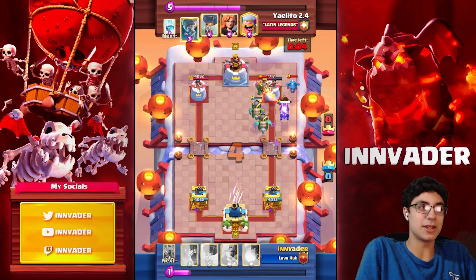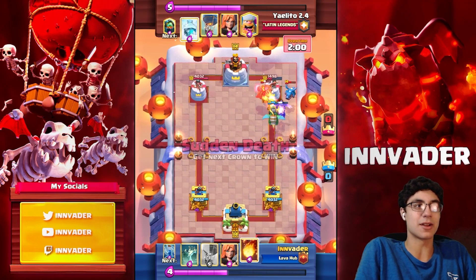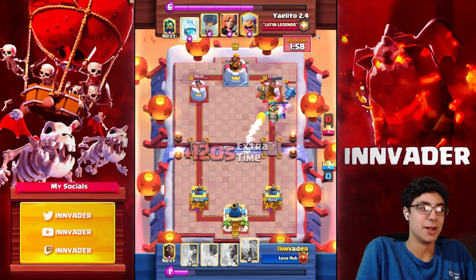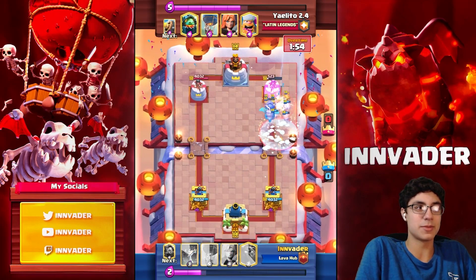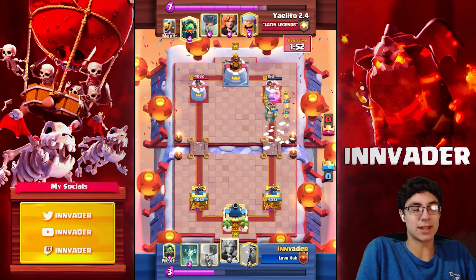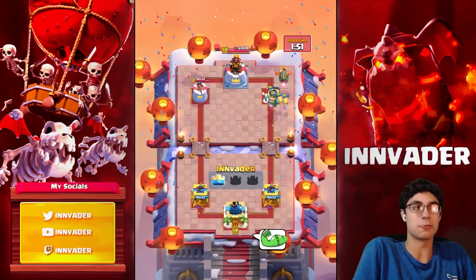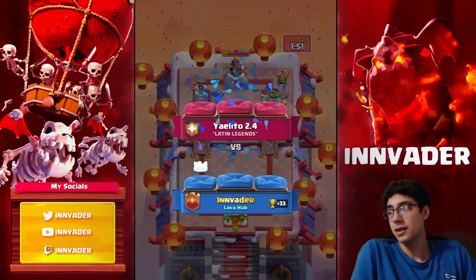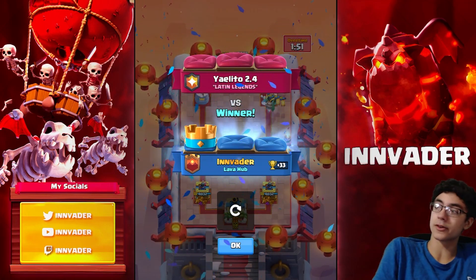Here at Lumber Loon, we wait till double elixir and we have Fireball, Arrow, and Zap for his air counters. We go in with the Fireball, and then he freezes but it doesn't matter because he misses the Lava Pups. That was a bad freeze anyways — but if he had hit all of them, I was planning on zapping there and retargeting off the Inferno. Lumber Loon players like to sit till double, and you can sit till double with this deck — it works.